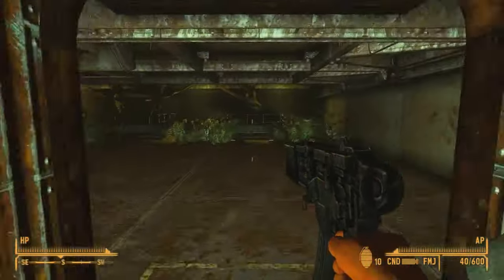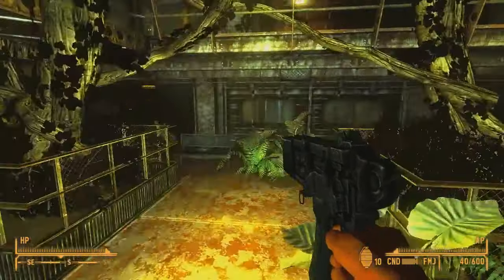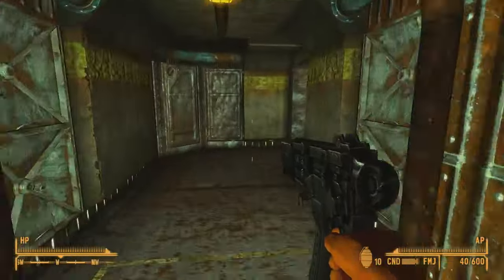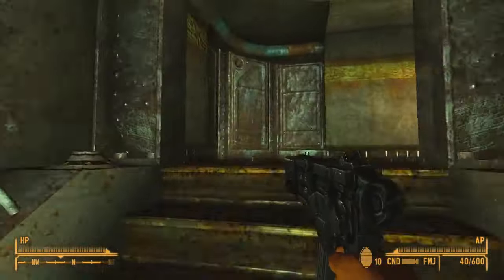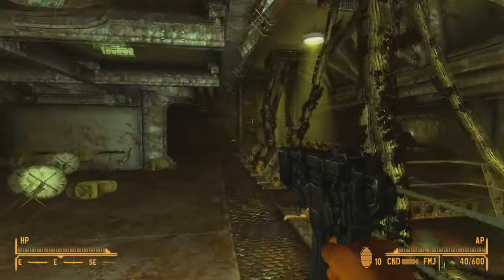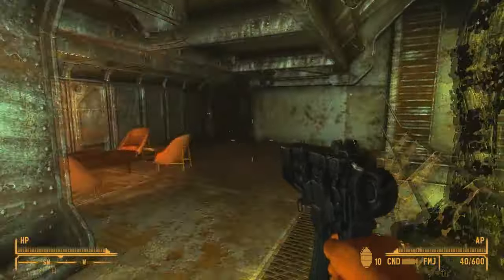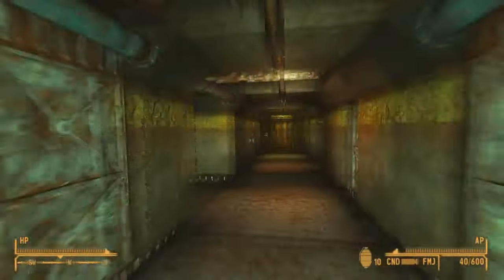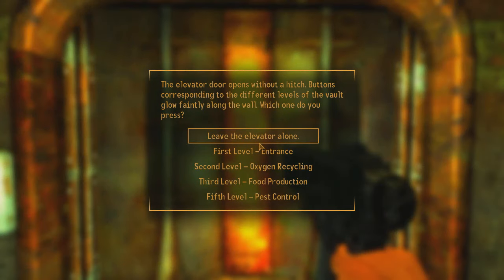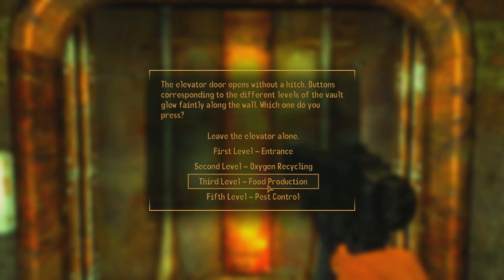Now we will be going back to the elevator, or if you're not using the elevator, back to the stairs. Just go up from here and do kind of a U-turn here. Then go to the third level, food production.